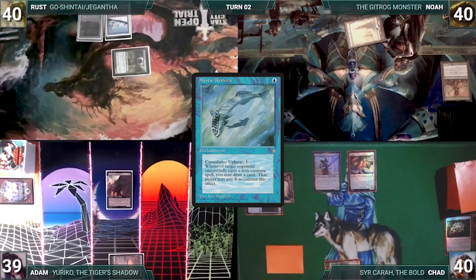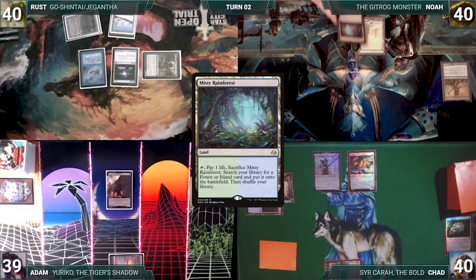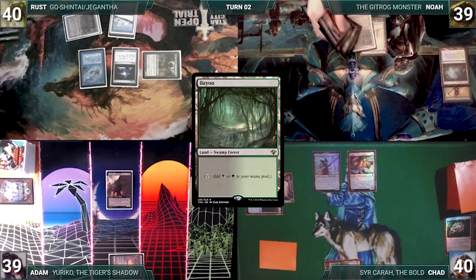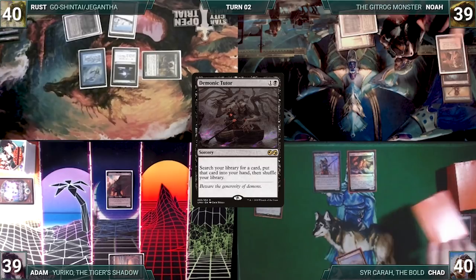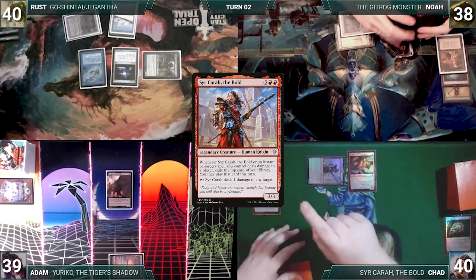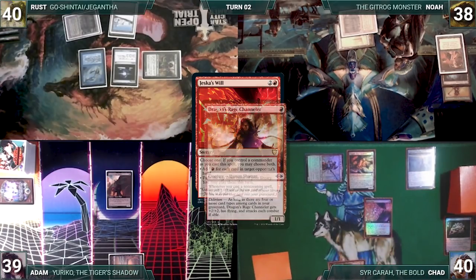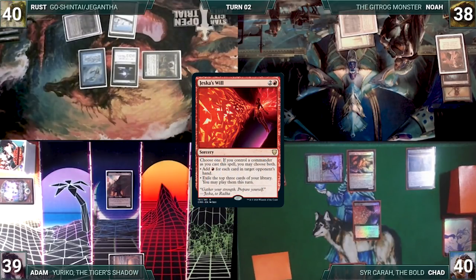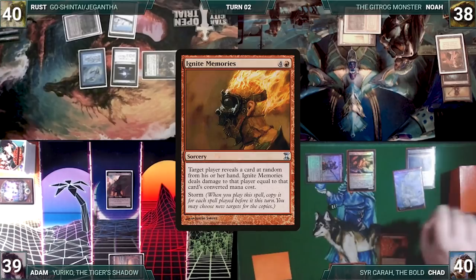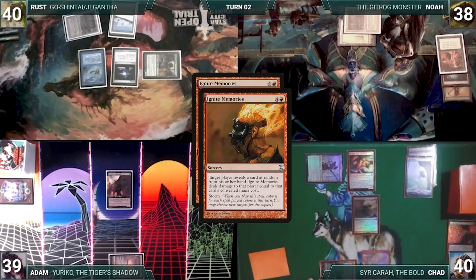Rust draws and plays a Bayou, casts Mystic Remora, follows it up with a Sol Ring, and gives the turn to Noah. Noah draws and plays a Misty Rainforest, cracks it, pays a life, fetches a Bayou, and casts Demonic Tutor. Remora triggers and Rust draws. Noah fetches a card and passes. Chad draws and activates his commander, pinging Noah for one. Sir Kera triggers and Chad exiles a Command Beacon. He follows it up with a Jeska's Will targeting Adam. Dragon's Rage Channeler and Remora trigger. Rust draws and Chad surveils a Snow-Covered Mountain into his graveyard. Jeska's Will resolves — Chad adds 6 red, then exiles Ignite Memories, Snow-Covered Mountain, and a Mountain. He plays a Snow-Covered Mountain and casts Ignite Memories with a Storm Count of 2, targeting Adam and Noah.